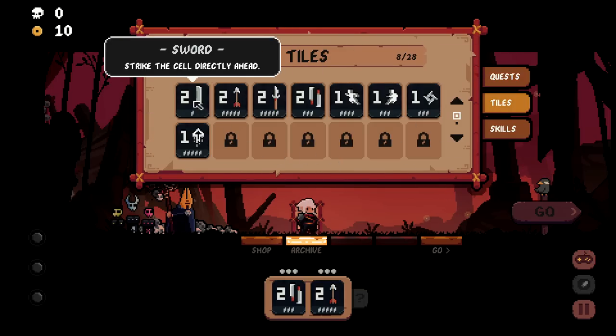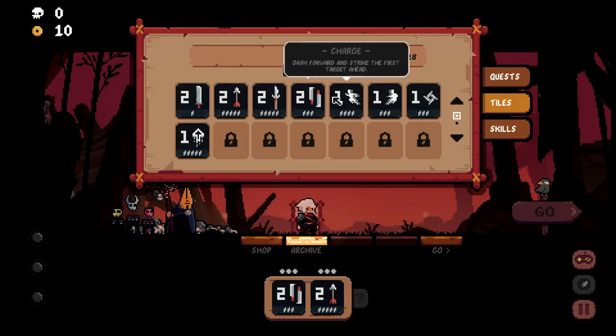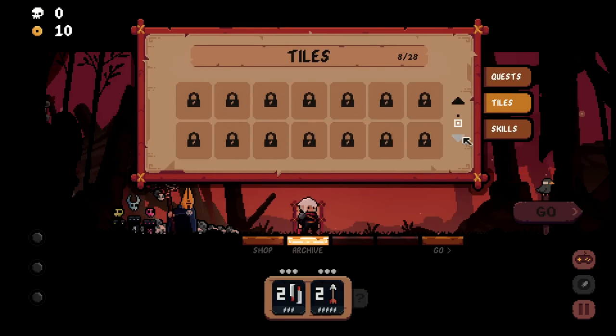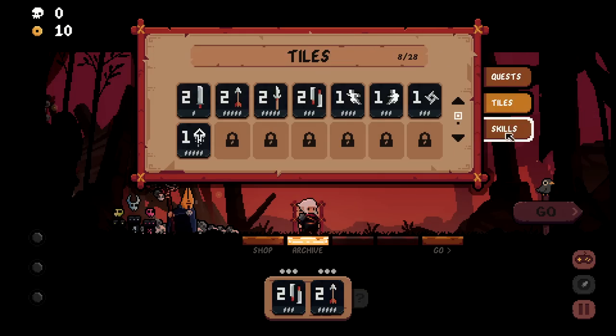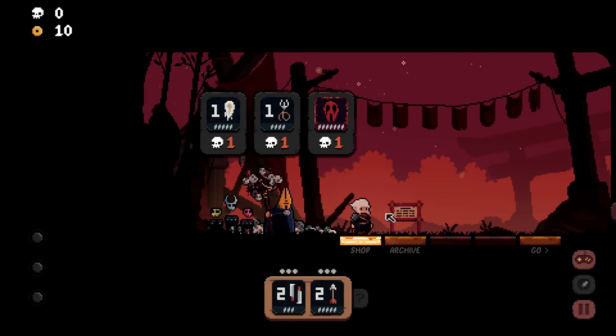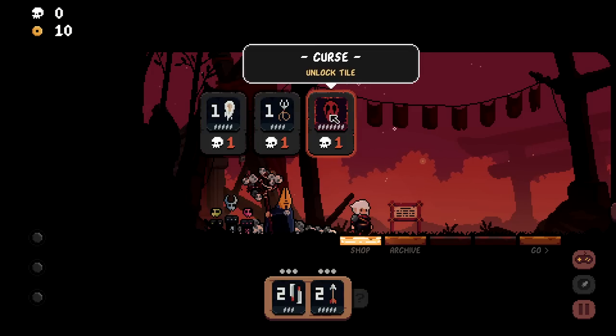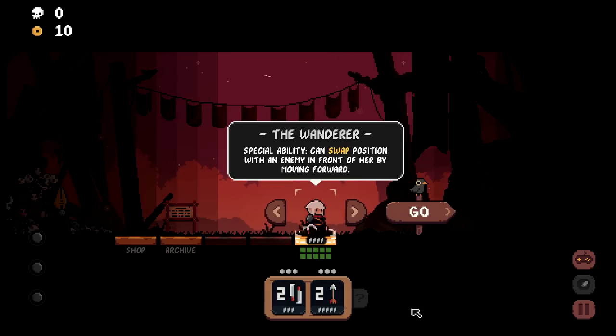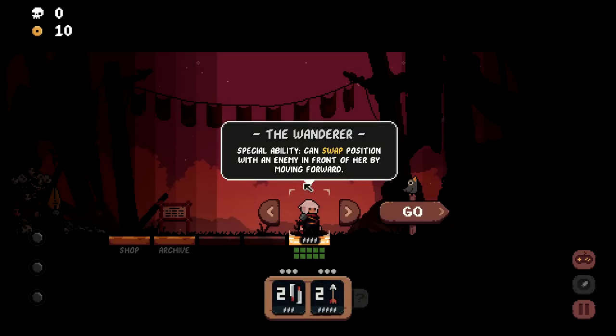All the tiles in the game are here — many you'll have seen in my previous episodes. A big chunk are still locked and we'll unlock them as we go. Skills are basically passive effects on our character, all unlocked from the start. The shop is your meta-progression — you buy new tiles to unlock them using skulls you earn by playing. Let's hop into our run.